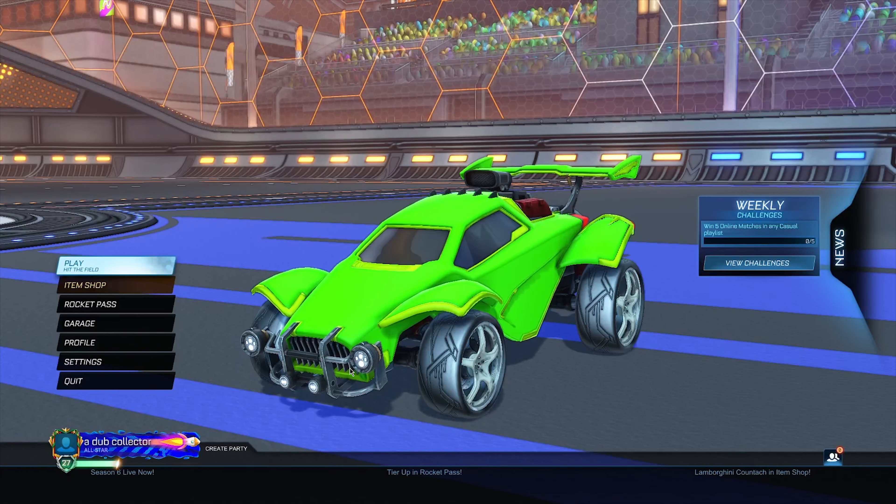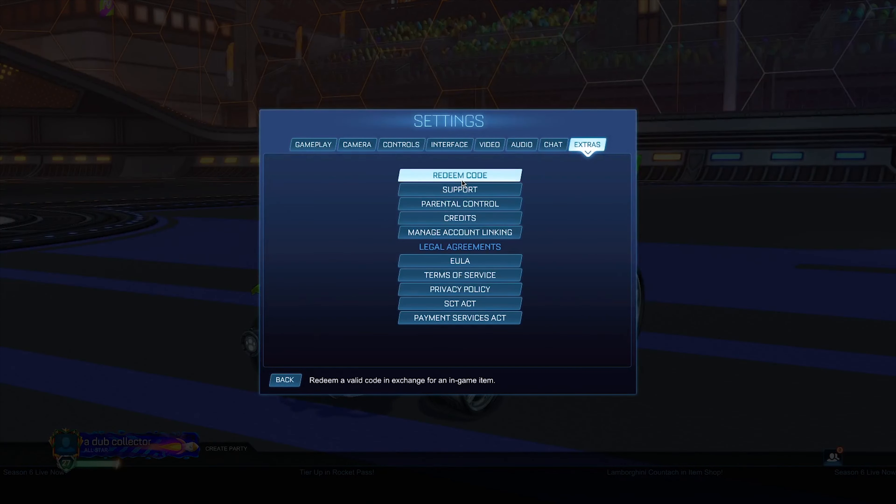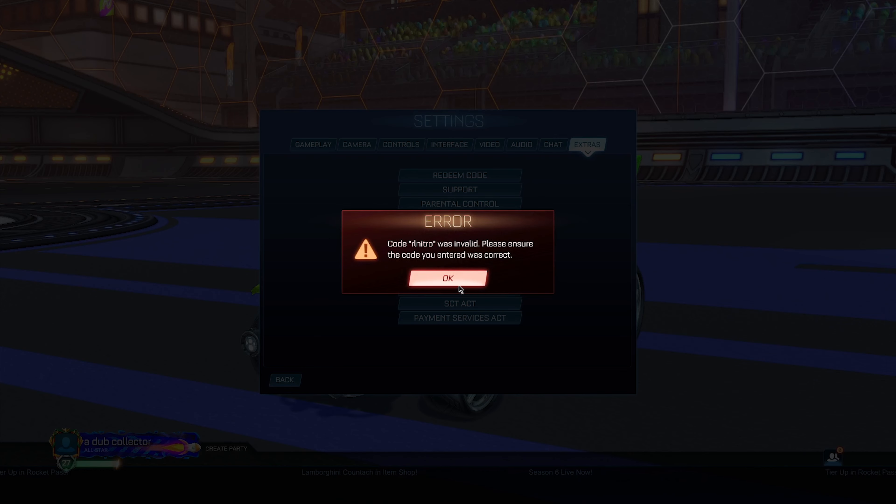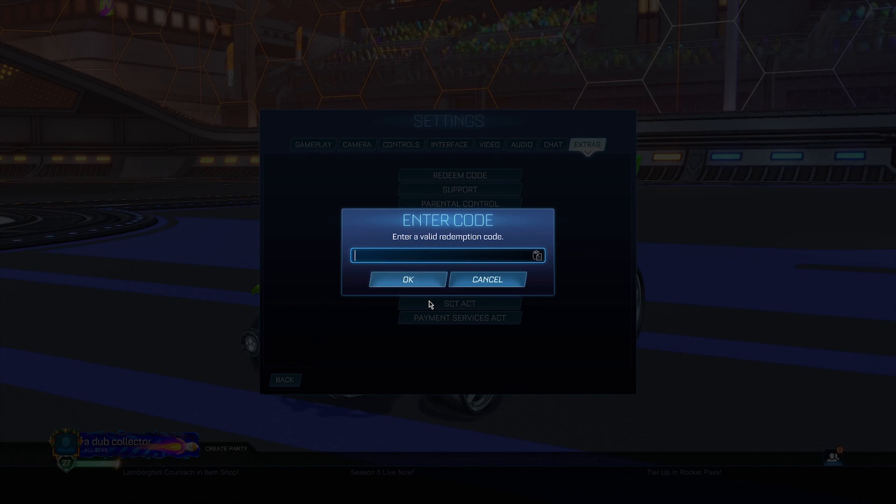The first redeem code we're looking at is called RL Nitro. It does say it's invalid, which might mean it hasn't been released yet. But when it does release, this should give you guys the Breakout Nitro Circus decal and an antenna as well. So remember the code RL Nitro, as it should work in the near future.